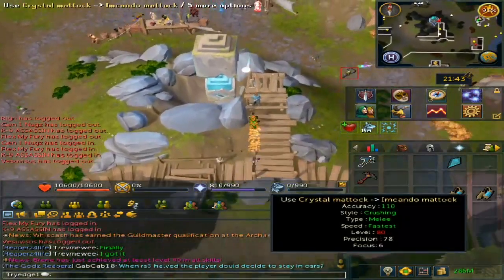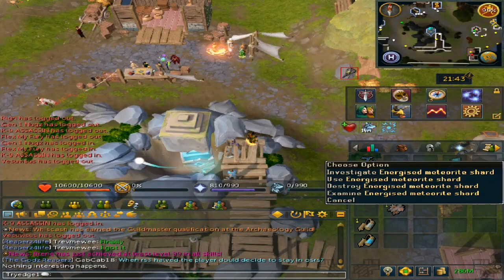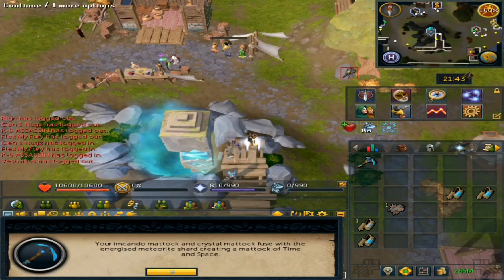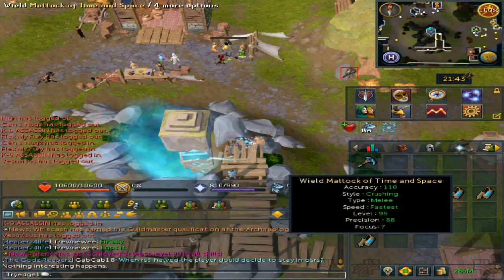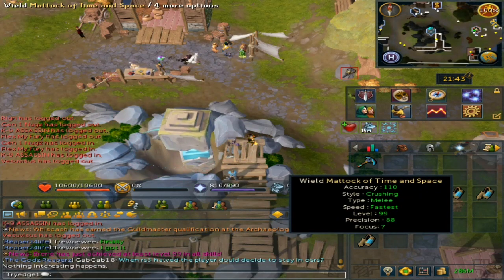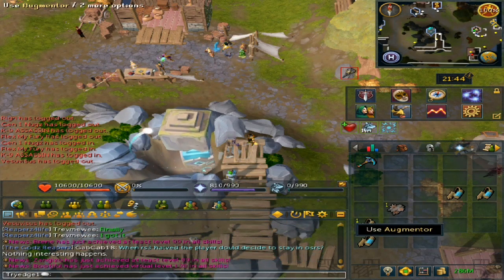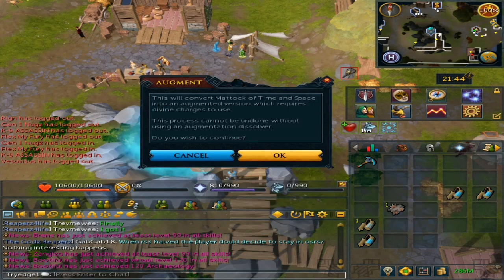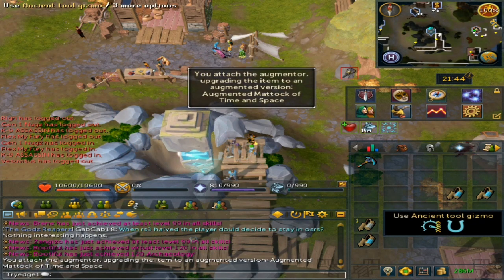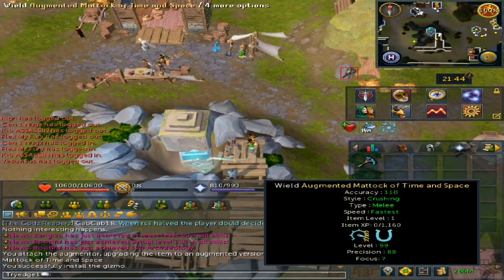Once you are there, use both Mattocks together and you will get nothing interesting at first. However, if you select Investigate, it will automatically convert them with no confirmation window — which, for whatever reason, is both good and bad. Afterwards, use your Augmenter on the Mattock of Time and Space.